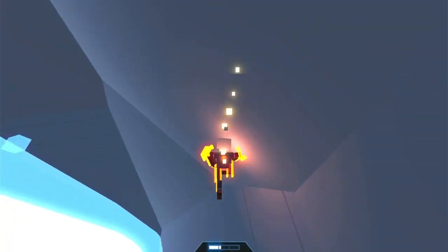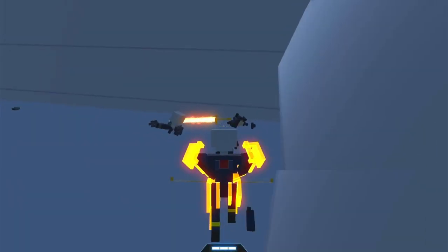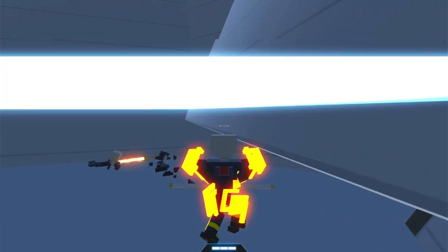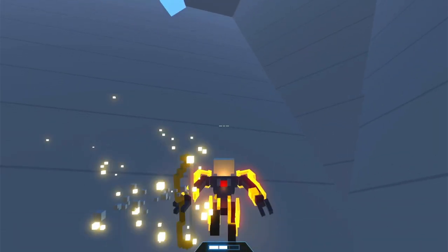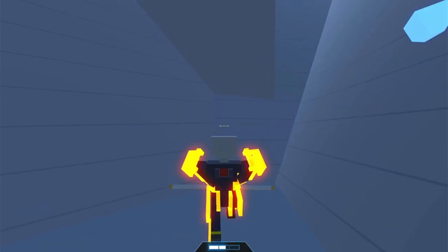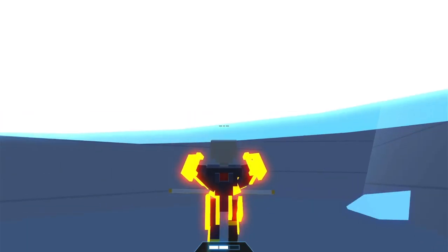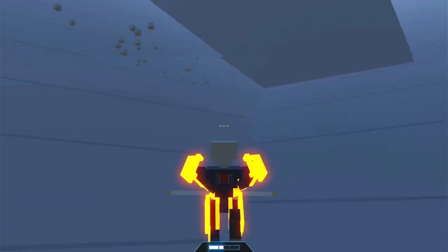Oh, I fell down. Oh no — we both fell down! What do I do now? How do I get back up? I can't get back up. Is there like a self-destruct button? Yep, there we go. Okay, I don't think we're supposed to fall down there. Well, let's try that again.